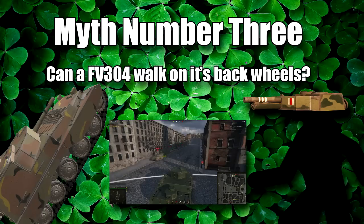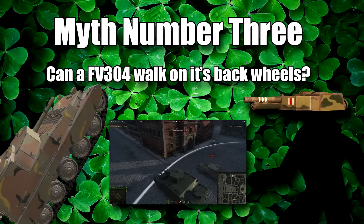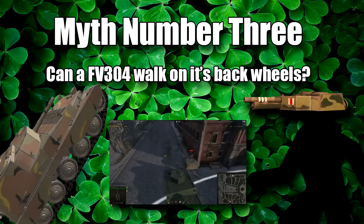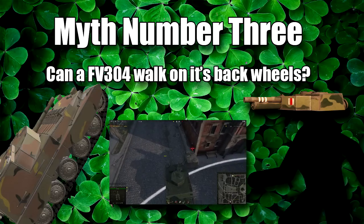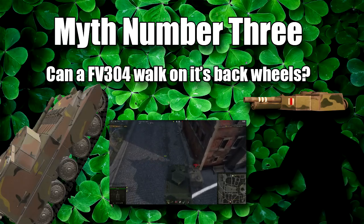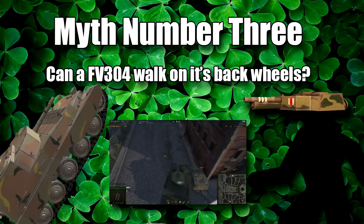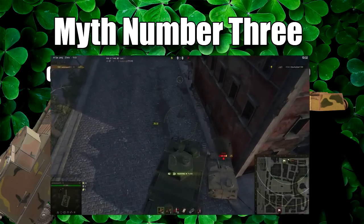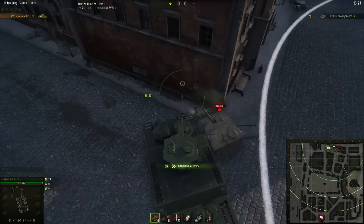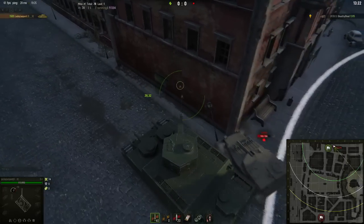Myth number three: can an FE304 walk on its back wheels? I know it's a weird one, but I saw this in a video from 016, an awesome World of Tanks YouTuber you should check out. In his video he squeezed the FE304 between two OIs, and somehow the FE304 rose up in the air and landed on its back track wheels and could kind of walk upright. I wanted to see if it was replicable. We didn't have a second OI, so we tried pushing the FE304 against a wall, and we actually made it to the point where the FE was standing upright.